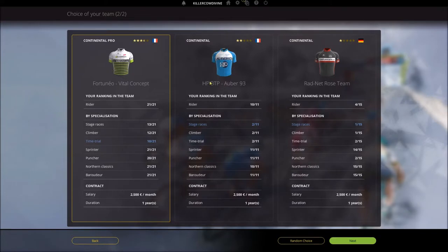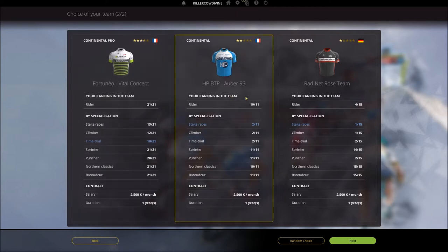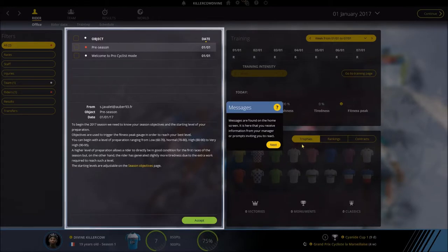Continental Pro — not what I was hoping for. The Red Net Rose team is a German team, also not what I was hoping for. Let's go with this French team — HP BTP Auburn93. Okay.